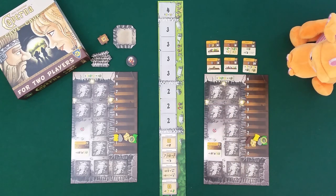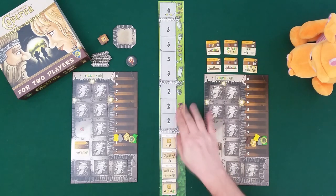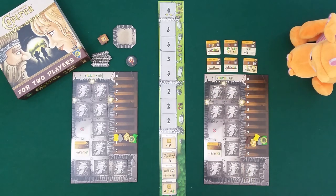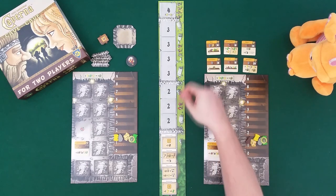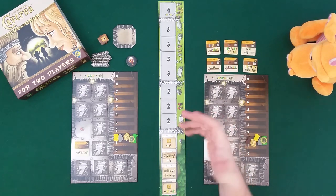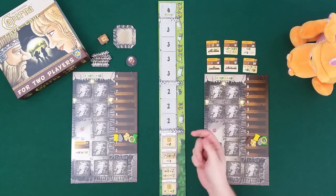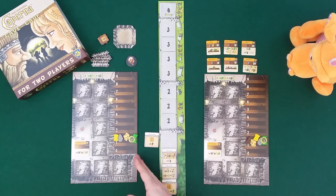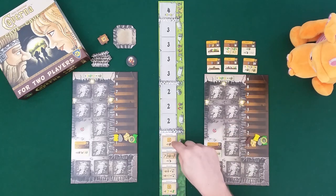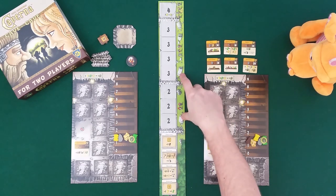We don't have any workers as meeples in this game, but the function is pretty much the same. You can see this row of tiles - we get more and more actions as we keep going, basically the same as in Caverna. The game lasts eight rounds in total. The first three rounds we get two different dwarf actions each, then we get three, then four in the final round. If I want to do the undergrowth action, I just pull it over to my side, indicating I've used it this round - Draco can't do it now.